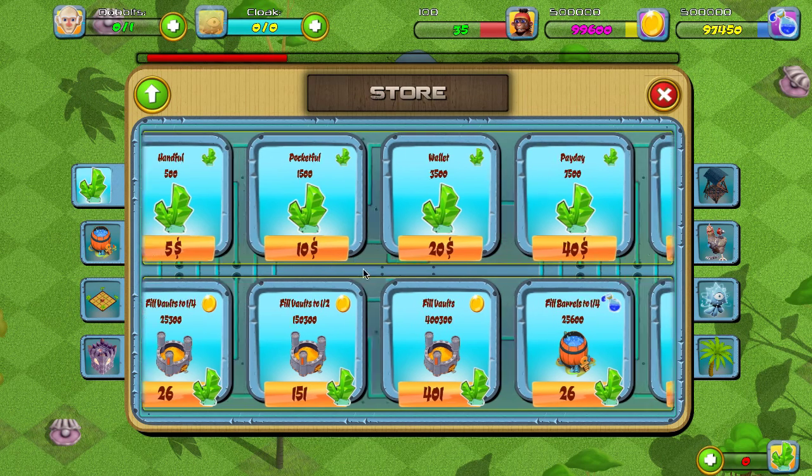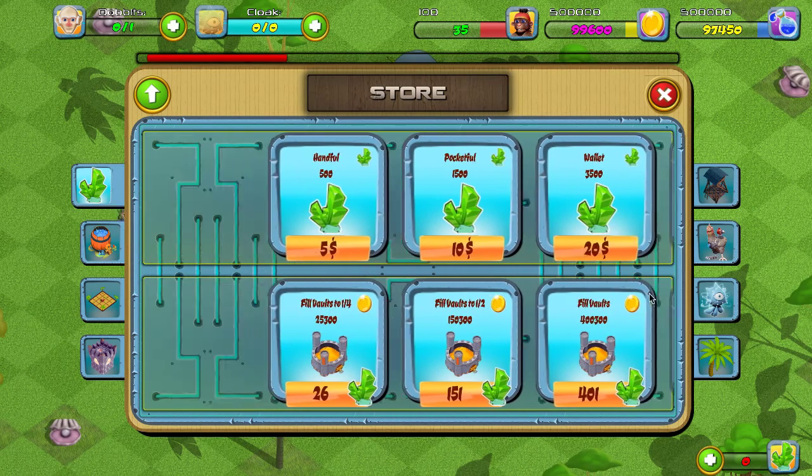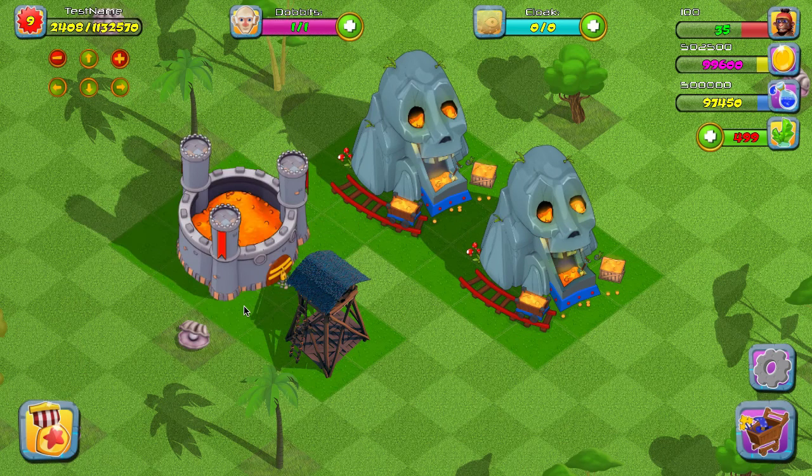We've already provided gem sets here, in addition to resources. You can sell players any sort of item — in this case, with in-app purchases, for example five dollars to get a handful of gems. I've rigged it in this demo to activate immediately, so once you click it you'll notice that the purchase transaction is complete and I now have 500 gems, so I can finish the construction for the gold mine and gold storage I was building.